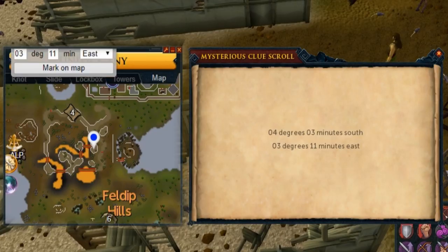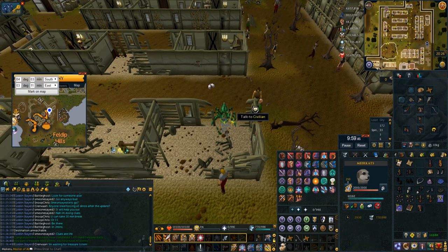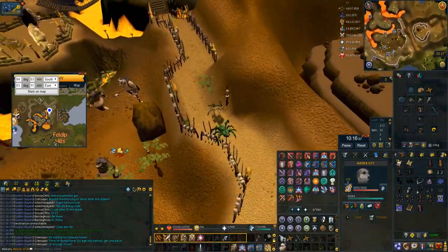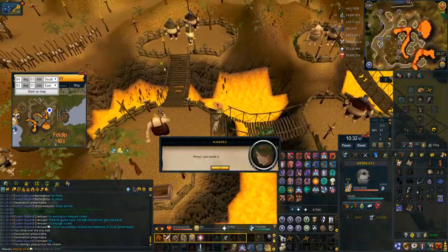This one is in Gutanoth — it's quite annoying to get to but with the globetrotter gloves teleport it's not bad. I just use my globetrotter gloves number four teleport which is the Gutanoth scroll, go through the gate, go through all the obstacles till you get to the end, then use your meerkats at the end to skip the wizard.